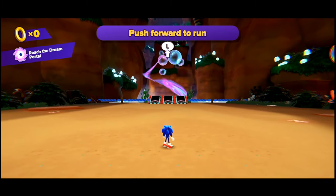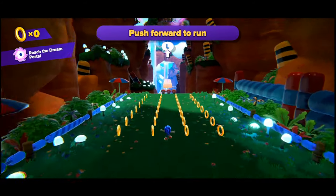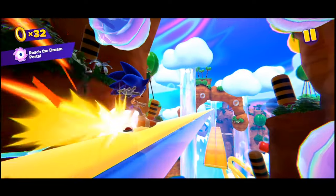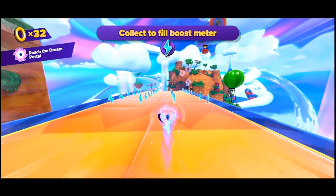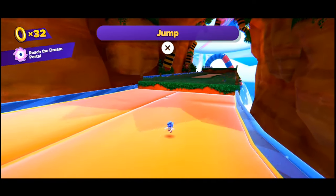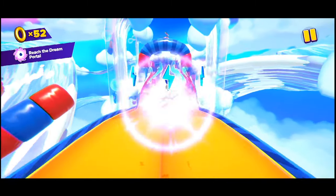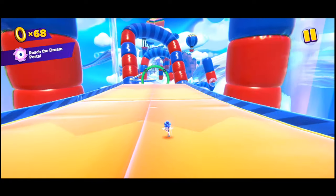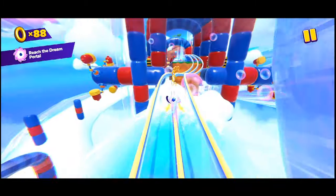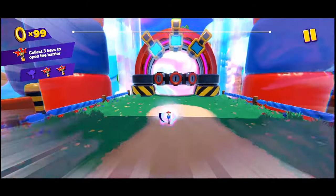Alright, into the actual game. Push, hold, or run — movement is pretty good. Let's progress. Collect some rings, up on the rail grind, hold to boost. I'm playing on the PS controller by the way. Click to fill the boost meter with those capsules — so it's like Colors with the boost capsules. Jump, hold to jump higher, nice. Homing attack is a button just like Unleash, and Frontiers air dash. Switch rails. So far the game controls really well.